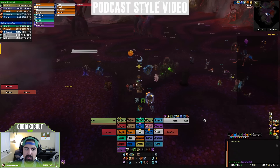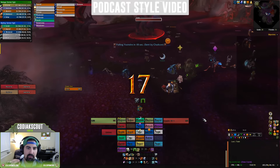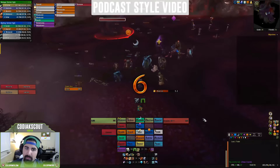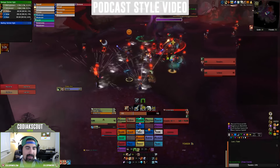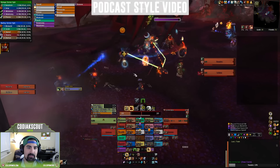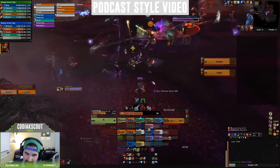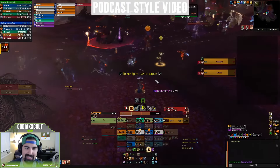Next we have the Priest — very interesting this expansion. The Shadow Priest in the right hands is an absolute phenom. It's a strong single target and multi-target spec, but it has an extremely high skill cap. Surrender to Madness is just insane — so much fun to play, but if you're not playing it well, you're going to suffer massively. I'd recommend checking out Public's videos if you're a Shadow Priest or looking to be one. It does not have great mobility, and not much raid utility, but it's just one of the strongest DPS classes in the right hands right now.